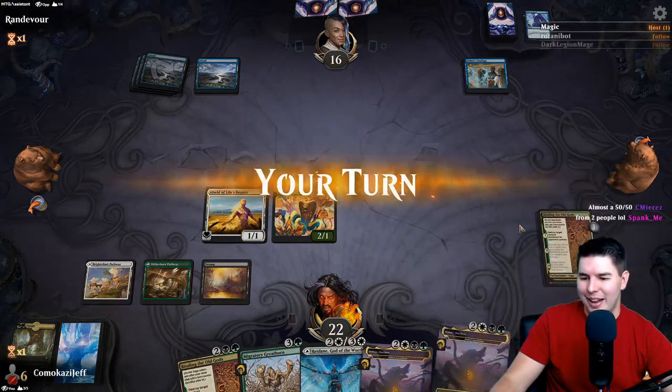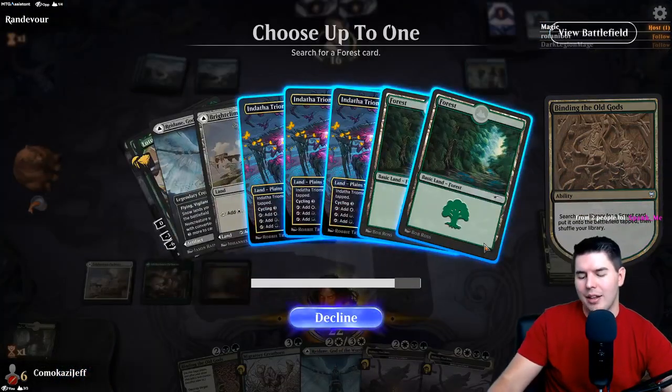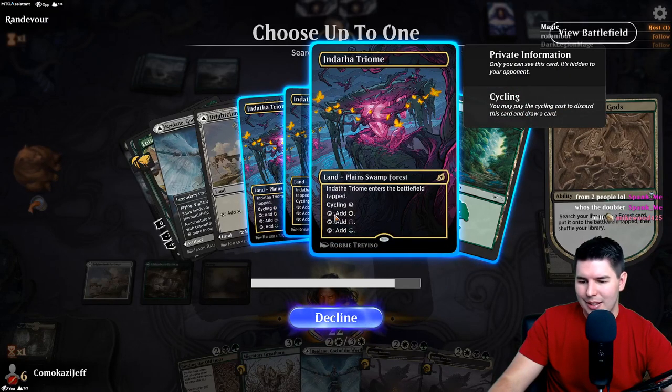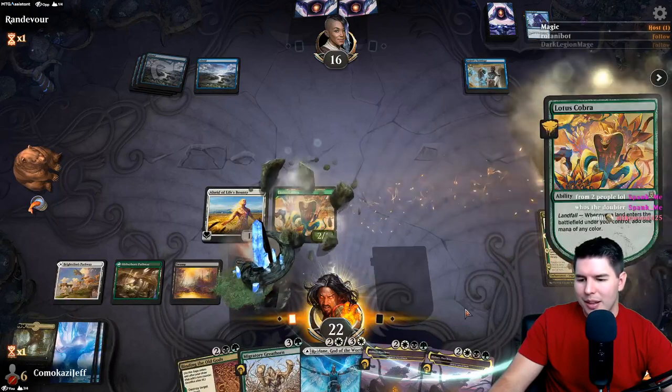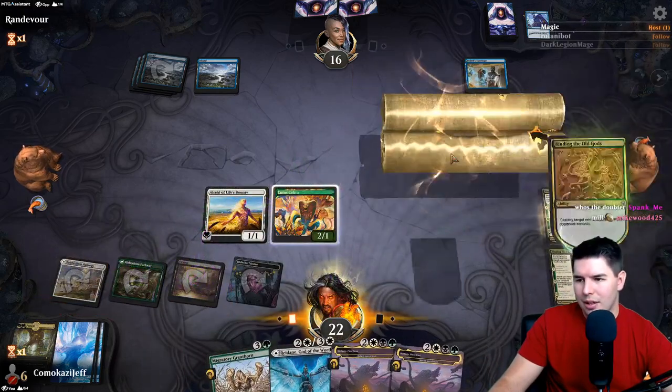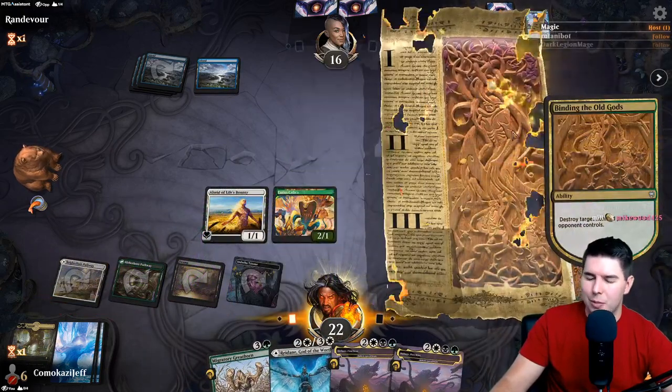We get a land - we need another untapped land. We're going to play the other Binding the Old Gods so we can do it on the next turn. Green mana - Binding the Old Gods, get the Teferi's Tutelage. It probably just creates a scoop anyway. This is the best way to play against this deck. Land on the next turn gets us Mythos of Nethroi. Another Teferi's Tutelage - that means they're not countering here unless they play a land.